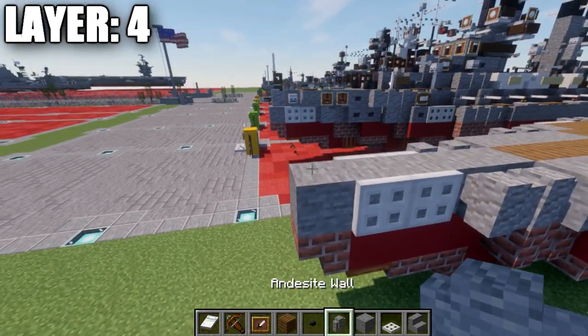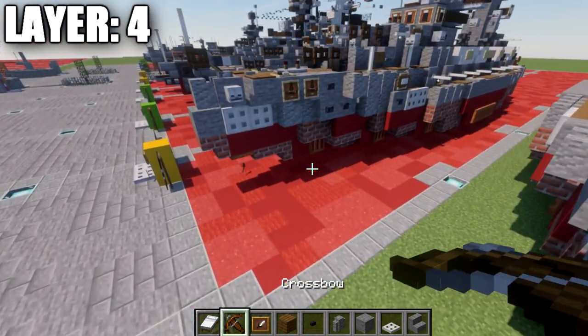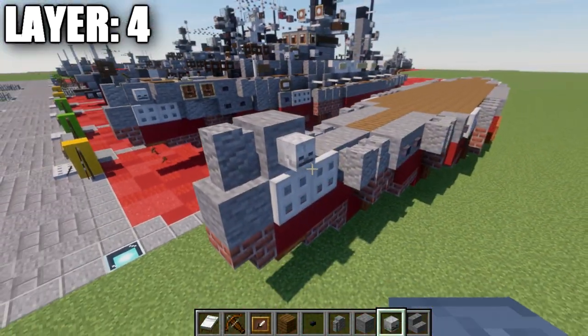To begin with, for this layer, we're going to place down an andesite wall on the front of the ship here. We're going to place down a stone block back from it, and on the side of that stone block we're going to place down a skeleton skull to both sides.